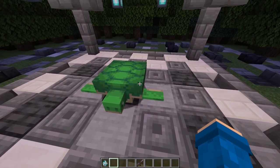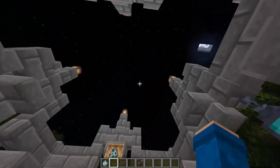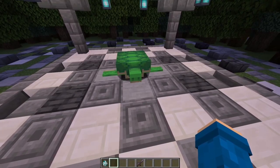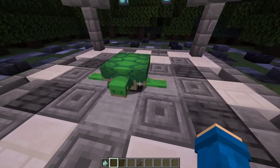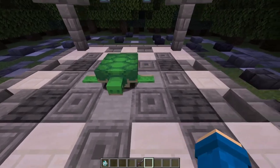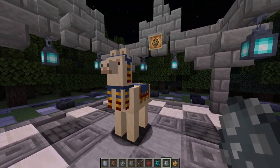This is a turtle — I'm giving this a 9 out of 10 right off the bat. You can collect their scutes and use them for a turtle shell helmet. It does make you slower but it gives you some pretty good buffs. It's a cool and very cute animal.